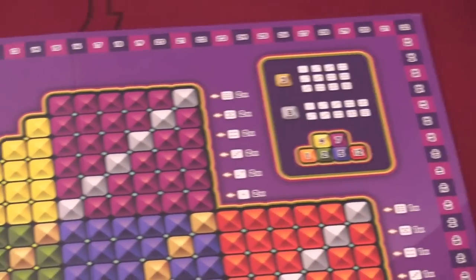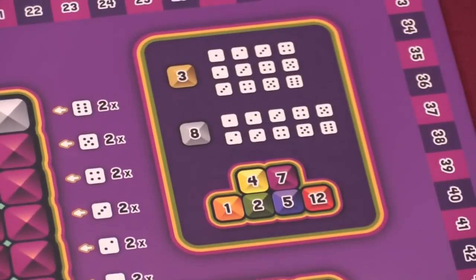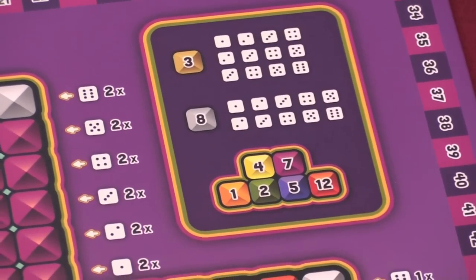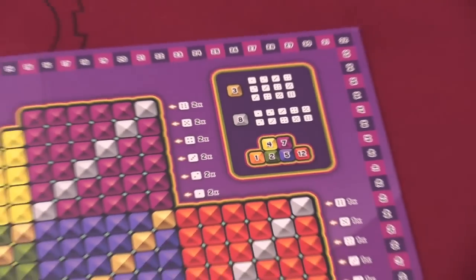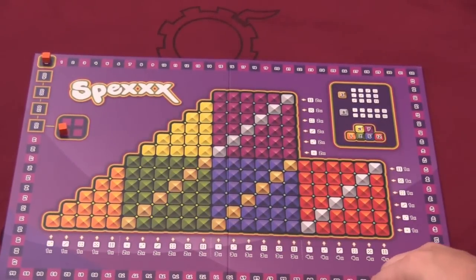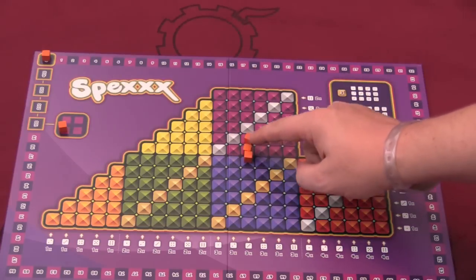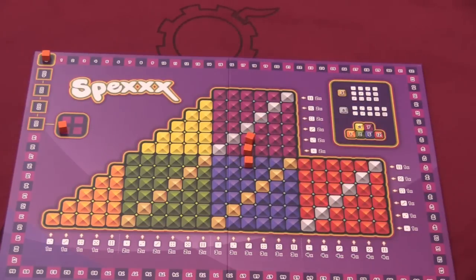Each of these colors shown on this board are worth a certain number of points. Golds are worth three, silvers are eight, oranges one, reds are twelve, and so on and so forth. The way that you get points is by getting three cubes in a row. So if I get these three cubes here, I would score two of these light purples — 14 plus five for this — that would be 19 points.